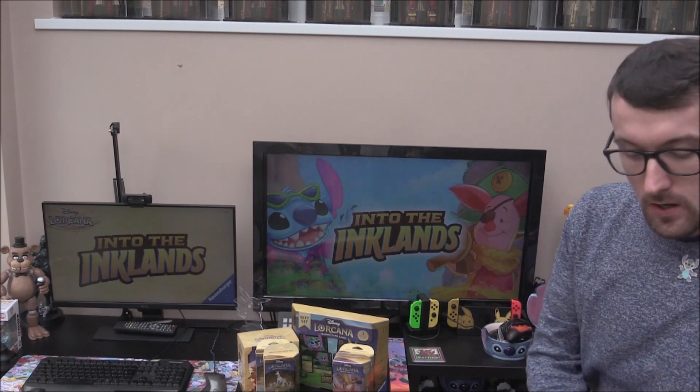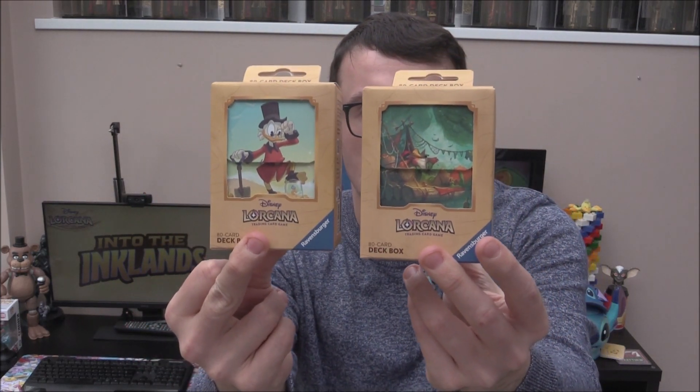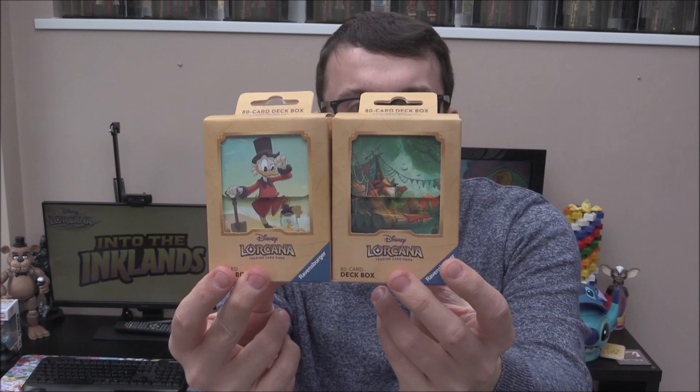I didn't go for sleeves with this one — I want to sort of see them in person before thinking about sleeves. So what I did do is get these ahead of time: we've got the deck boxes. We've got Scrooge McDuck, and we've also got, I think, Robin Hood as well. So we've got what would be a Sapphire card and Emerald for our characters right here. I always like to get these — they make a nice little backdrop. And we've got these now as well, ideal for different types of decks and different colours.